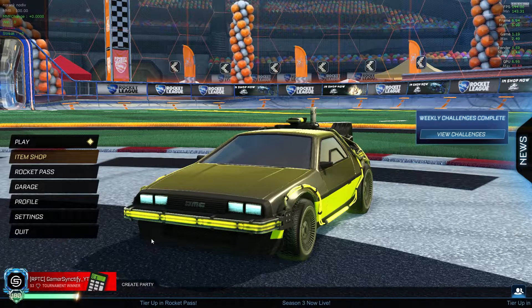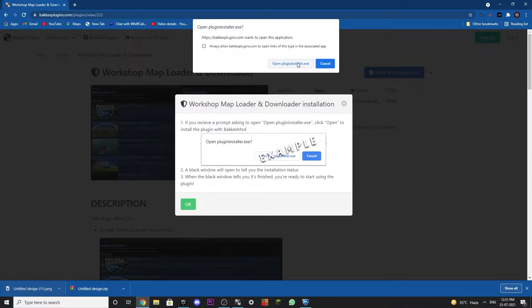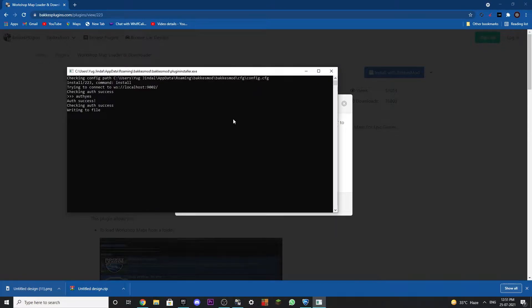After you have that, you just have to go to the first link in the description and go to that page. Then just click on install with BakkesMod, click on open, and wait until it says the plugin has been installed.